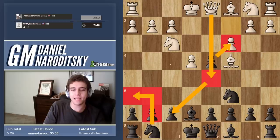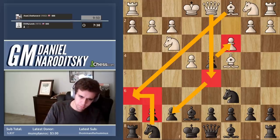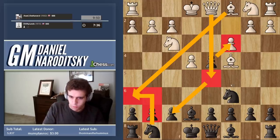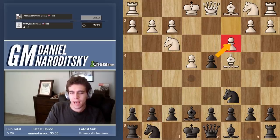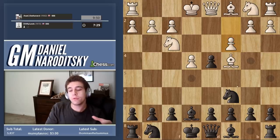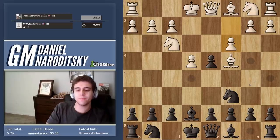The only thing you could do is play Nh6, but then he just takes the knight and he's up a piece. So what do we do? We can't take the pawn. Remember, when there's a situation like this, you have three main options: you can ignore, you can accept, or you can sacrifice back the pawn on your own terms.